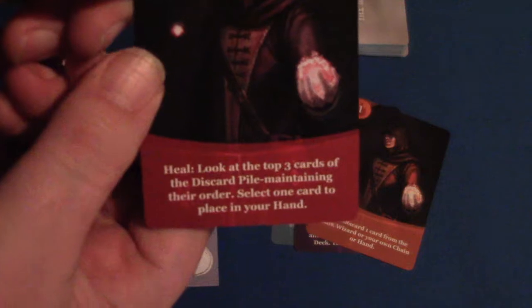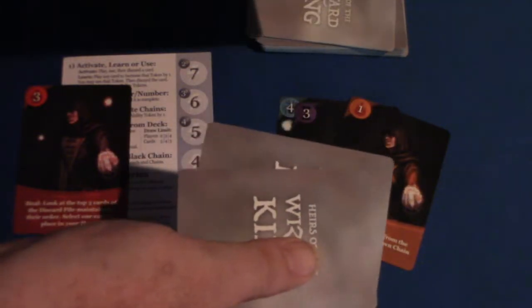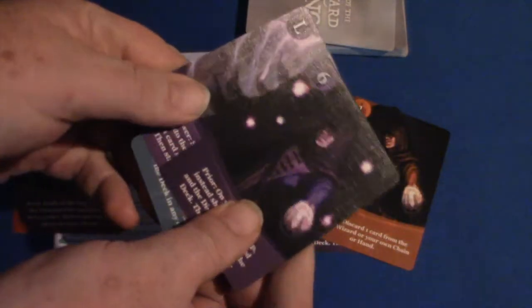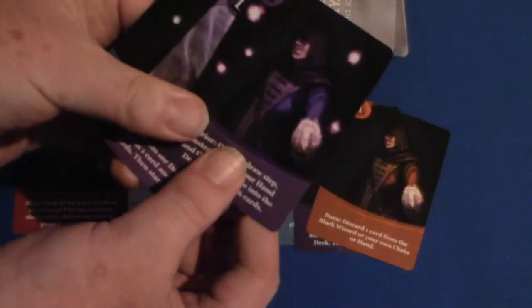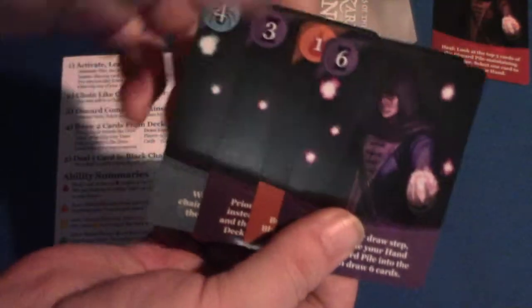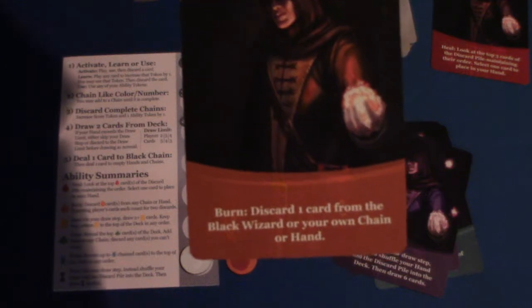To activate an ability, you play the card from your hand, use the ability as described, and then discard that card. For example, with the heal ability, I would draw three cards from the discard pile, maintain the order, choose one, and put the other two back. The level of the card dictates how many cards are involved — a level five card would take five cards from the discard pile. If I want to learn an ability, I play that card from my hand, move that color's token up one space on the score track, immediately cast that ability, and then discard the card I played.